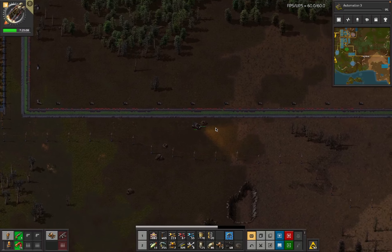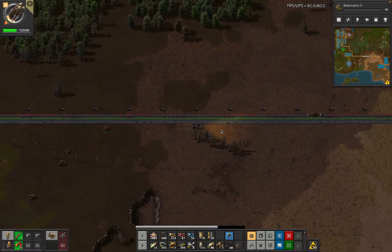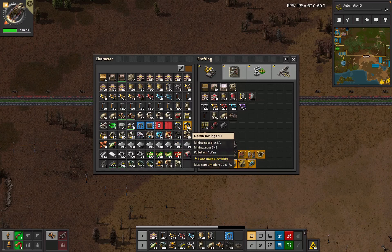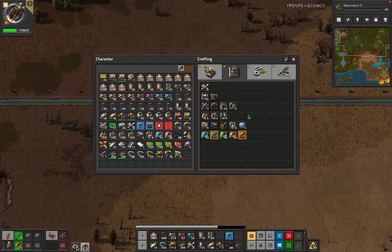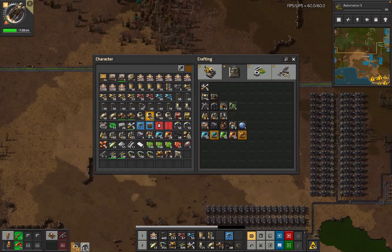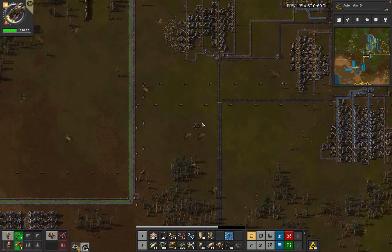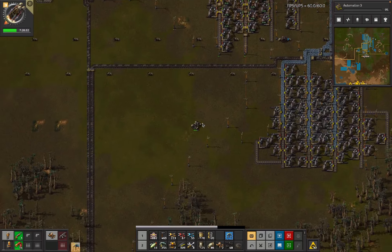I do need to pick up more mining drills though, because if I want to get three belts of iron out of this patch I'm going to need about that many more mining drills. That's actually worked out really well. I've got some belt, some wall - I'll need to take landmines. I don't even know what I'm doing with all of this wall. Landmines are over here.